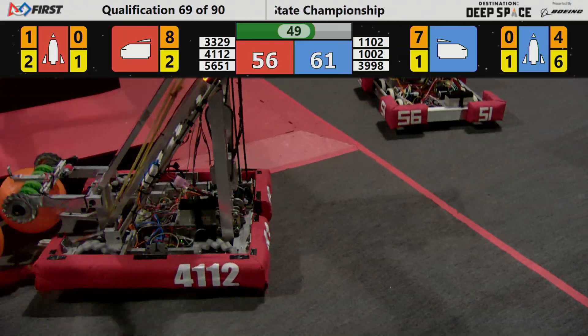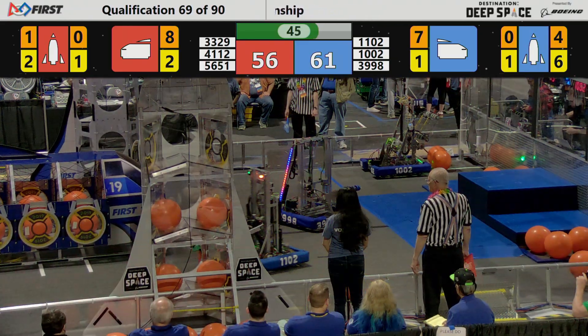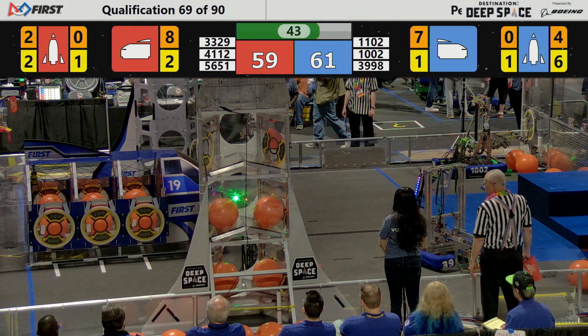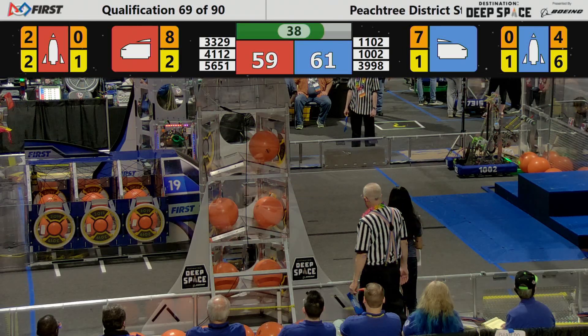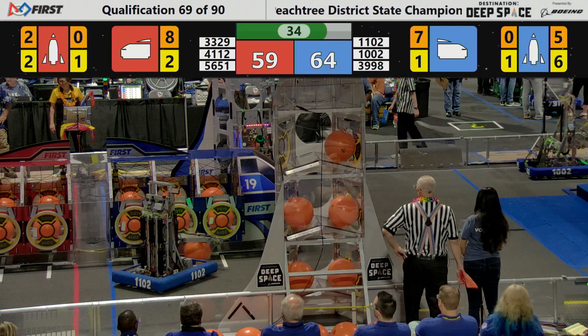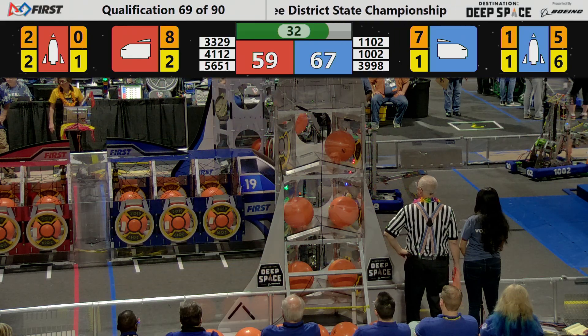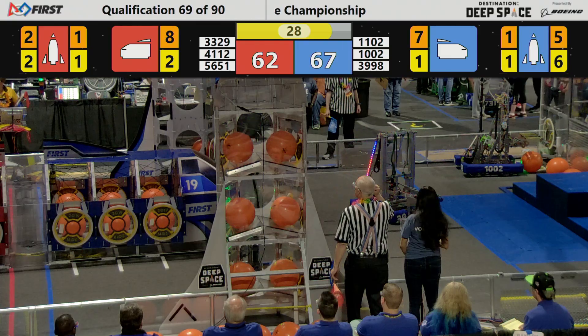It's T-50, but 61-56 in favor of the Blue Alliance right now, as 56-51 spins around at the Red Alliance rocket — they're going to try to place a hatch panel. 39-98 still collecting cargo easily and placing it in a rocket now for the Blue Alliance.